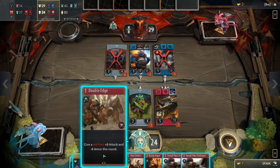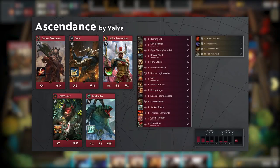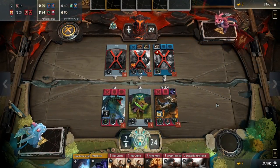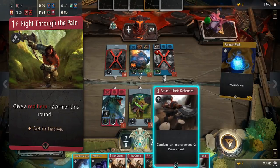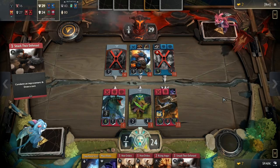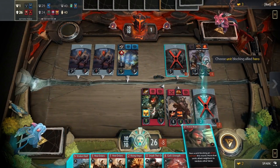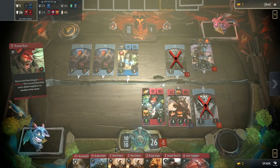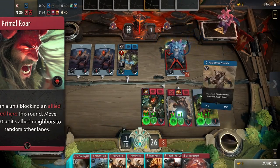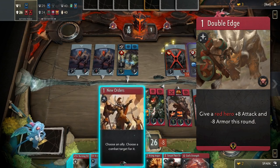Next up on our list is the mono-red deck named Ascendance. This is a hard-hitting deck with many single target removal options. If you're a fan of smashing through your opponent's defenses without giving them a chance to react, this is the deck for you. Cards like Fight Through the Pain and Kraken Shell allow you to regain initiative after you play them. Be careful though — this deck has no board clears and does not have many creep cards, so you might struggle if you ever fall behind. If you do happen to fall on the defensive, you can use cards like Primal Roar to stun the threat and send its allied neighbors flying to other lanes. On the offensive, use Double Edge to finish off your opponent in one swift strike, but watch out for the armor debuff.